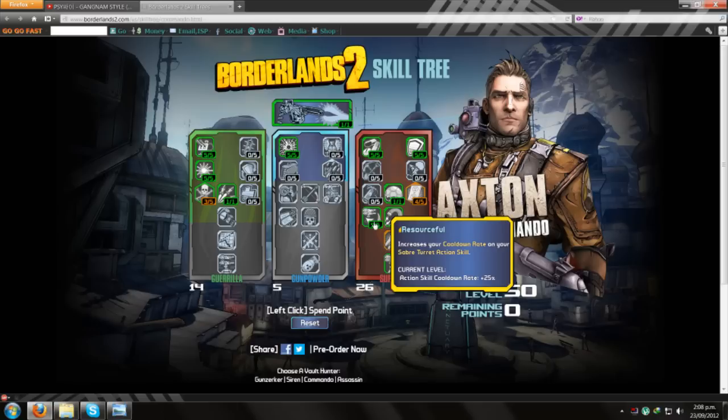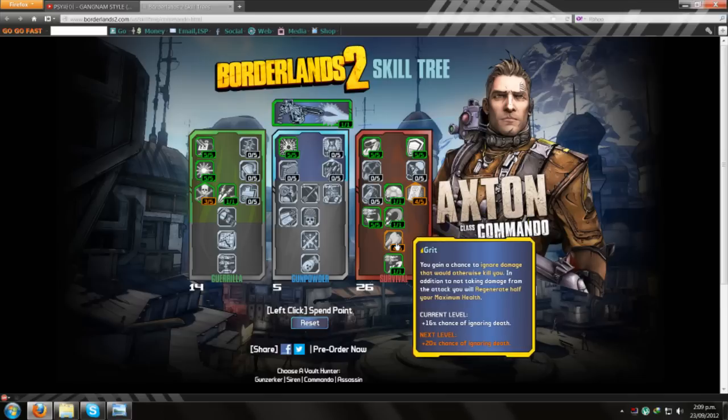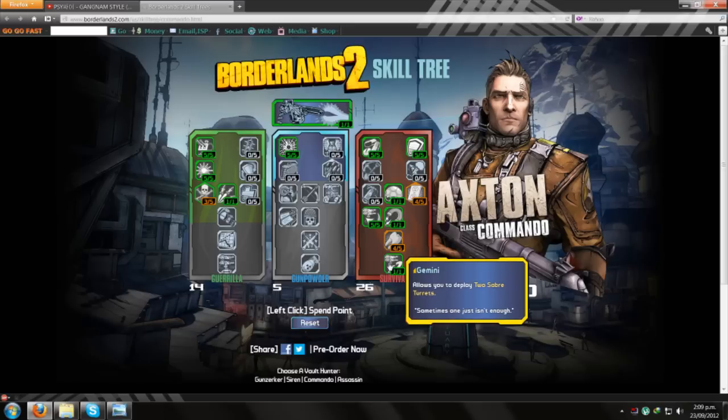More Resourceful increases the cooldown rate on your Saber Turret action skill, which works alongside my current class mod that also decreases it by 20%. Maglock lets your Saber Turret be deployed on walls and ceilings to hit targets that are further away. Grit gives you a chance to ignore damage that would otherwise kill you - 16% chance to ignore death, and during that time you regenerate half your maximum health.